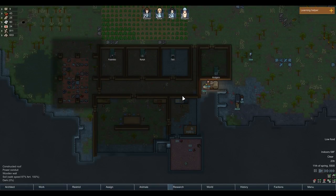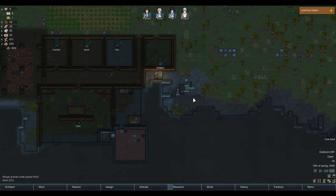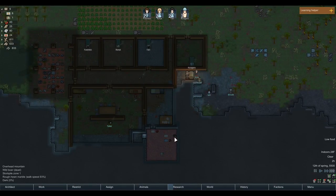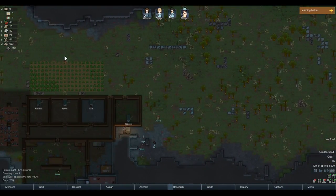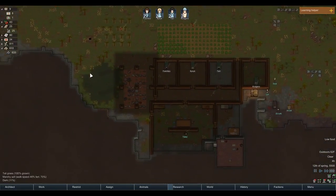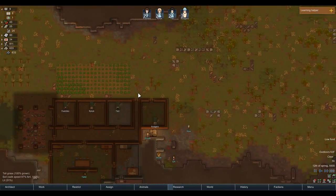Welcome back to RimWorld. We have a couple of visitors here and they don't take all of our food - they brought their own food to eat, which is great. There are plenty of marble blocks. Let's speed up time since we don't want to sit here and wait for them to sleep. People had absolutely nothing, so we need to do a lot.